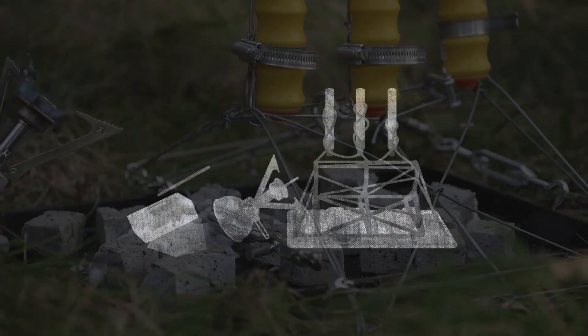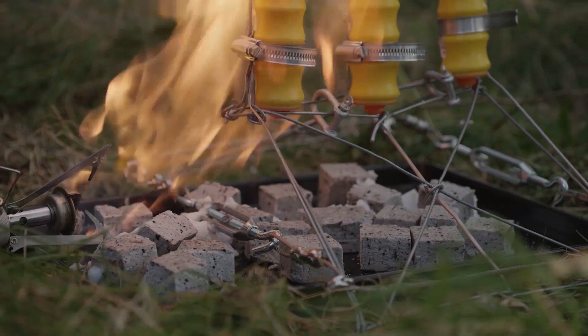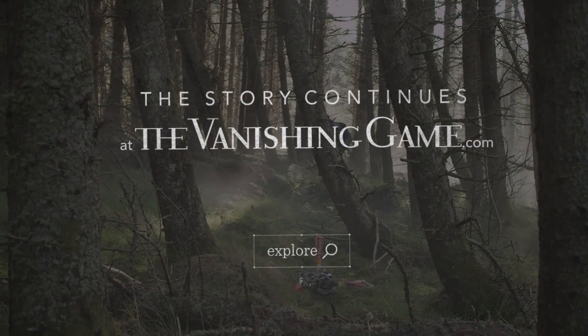Once the timer ends, the wire wand hits the lit stove, causing it to fall onto the roasting pan, thus igniting the fire lighters. The explosion lights the flares and shoots them into the sky. Dig deeper into the adventure at TheVanishingGame.com.